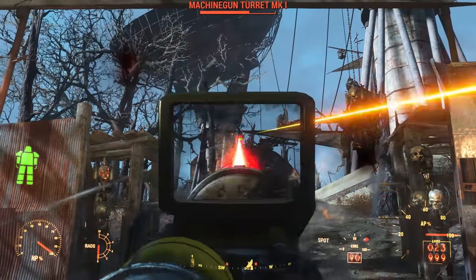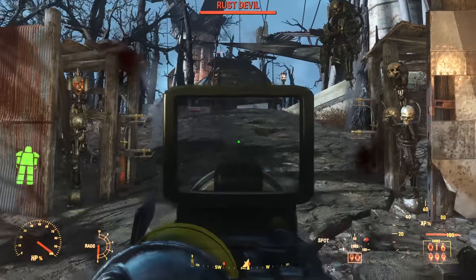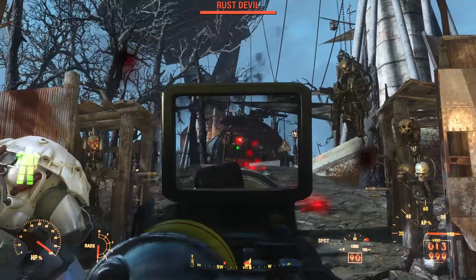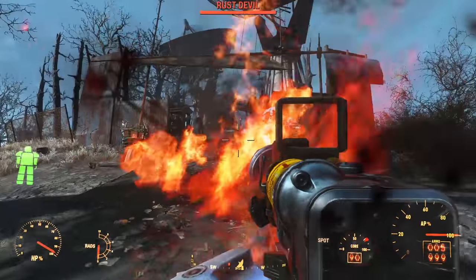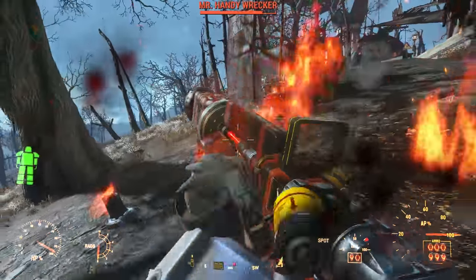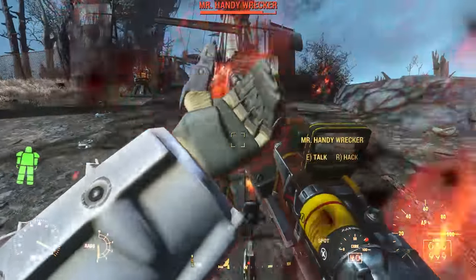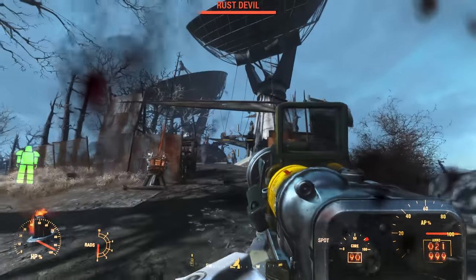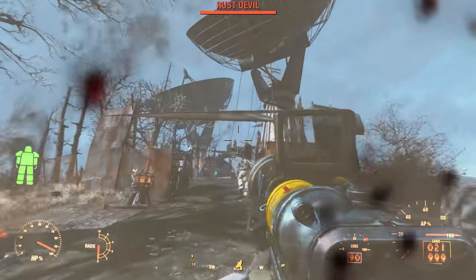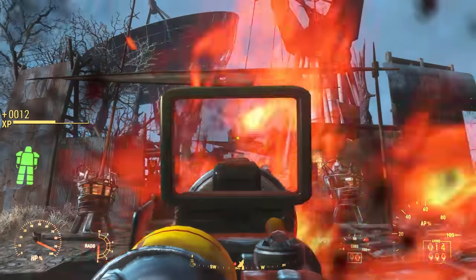If you have Automatron installed, this is where you find a huge group of rust devils guarding the entrance to a bunker that plays an important role in the DLC quest. You'll have quite a fight on your hands, especially at younger levels. But once dead, you actually have to hunt for a second bunker - not the one that takes you to the major facility you explore during Automatron.